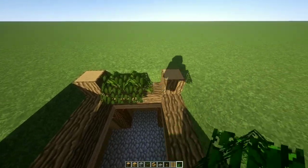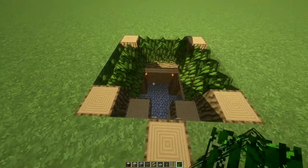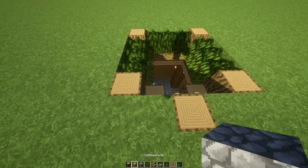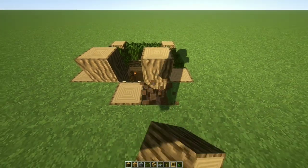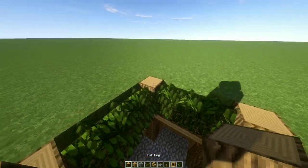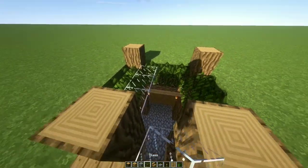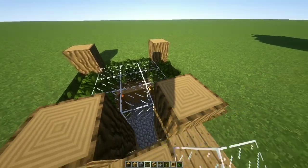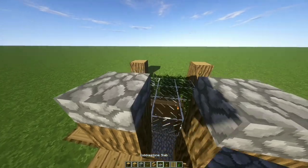Here on the outside we are going to place some leaves. Let's bring these oak logs up. Refill these two blocks with oak planks. Now bring the rest of the logs up. Add some glass blocks here. Some cobblestone slabs on top of each log.